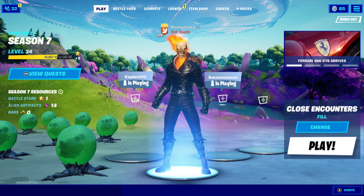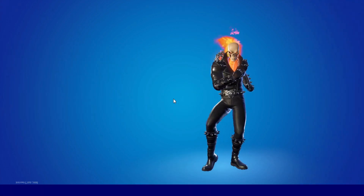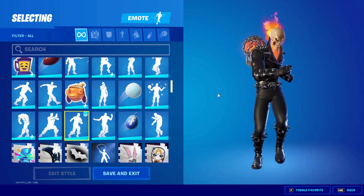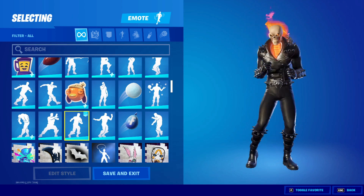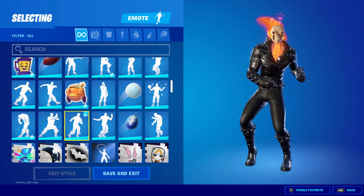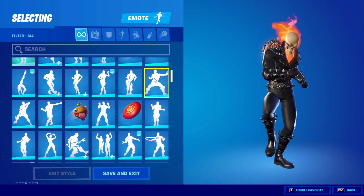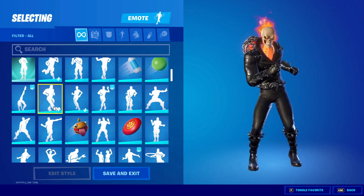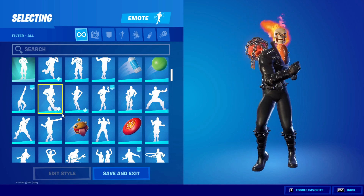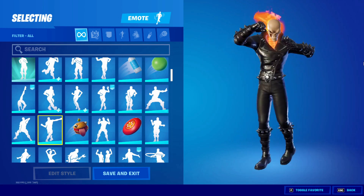When you're in the lobby, go into Locker and find the emote you did earlier — I did Twist, so I'm gonna play Twist. Find the emote, click on it, and play it for about 10 to 15 seconds. After that, find a different emote in your locker — one you didn't do in the lobby — and play that one. I'm gonna do Electro Swing. Play it out for 10 to 15 seconds.